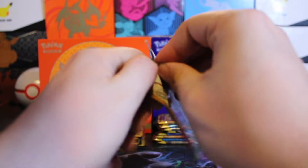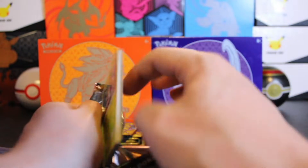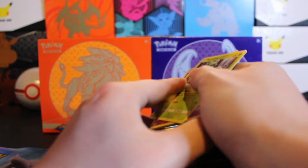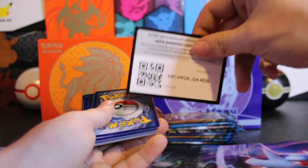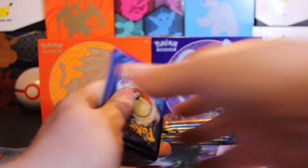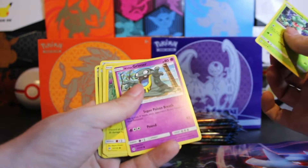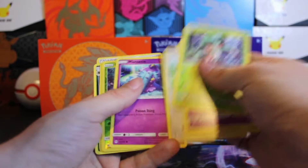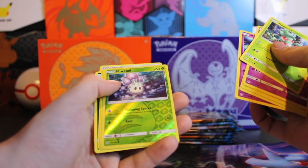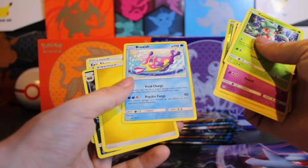I don't have a lot of GX cards. Most of the sets I've opened are from Sword and Shield, so I am hoping we get a couple GX cards out of these two boxes. Another green coat card, so we'll just go through this one quickly as well. I do like that Grimer, though. Our reverse is Marowak. Nice reverse. Bruxish is our non-holo rare.